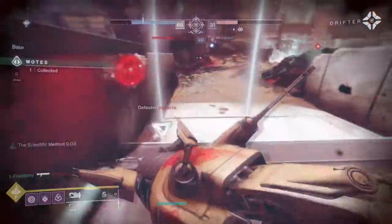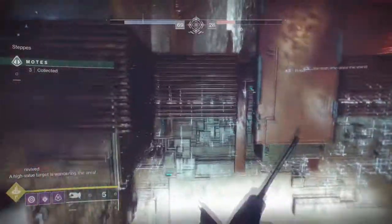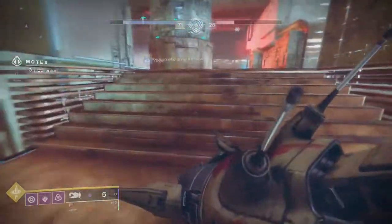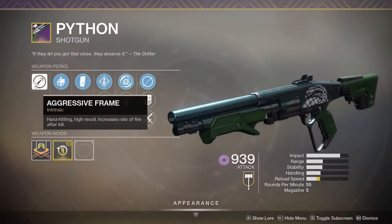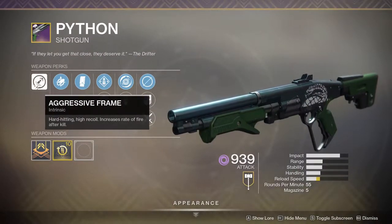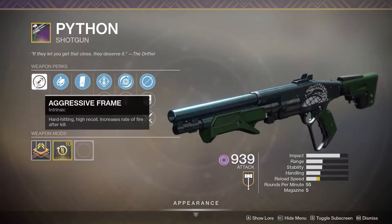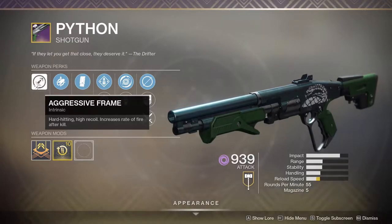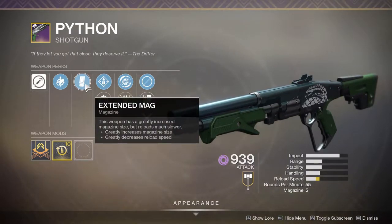Yes, this weapon is a grind, but it's a really good one-two punch shotgun. I actually think it's better than Last Man Standing, although I've seen some Last Man Standings with range that surpassed this one — there's a bit of give and take. Now let's get into the perks. It's an aggressive frame — hard-hitting, high recoil, increased rate of fire after a kill. Then Small Bore, which I would have liked something better, and Extended Mag, which increases the mag size by five.